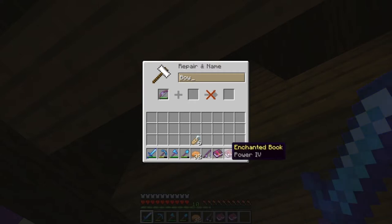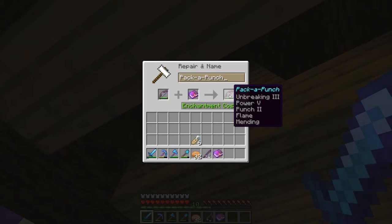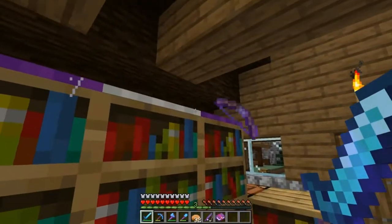So we put the bow in, add the Power book, and there we go. I'm going to name it something silly — let's go with 'Pack a Punch.' Yeah, I'm happy with that. It's got Power and Punch on it.